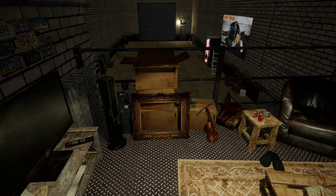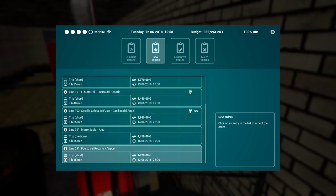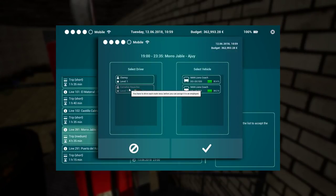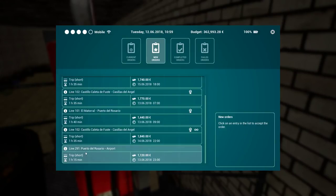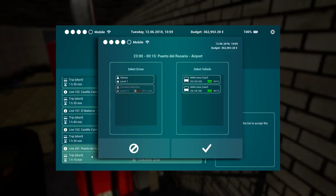16k in expenses versus 36 revenue - that hurts. We need more stuff, more buses, more employees. Let's check new orders - there's one Puerto del Rosario to airport, line 291. That's a very long trip but it pays a lot for four passengers. It's like a night drive. Let's take that - and use the colorful bus.